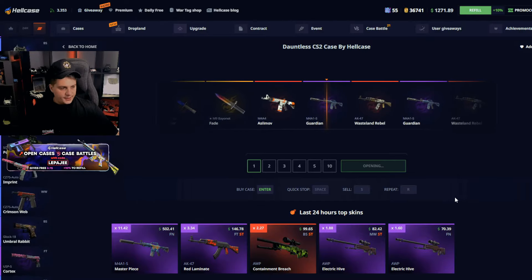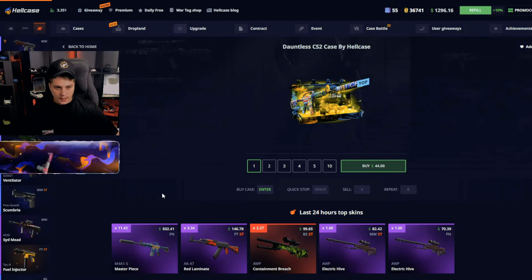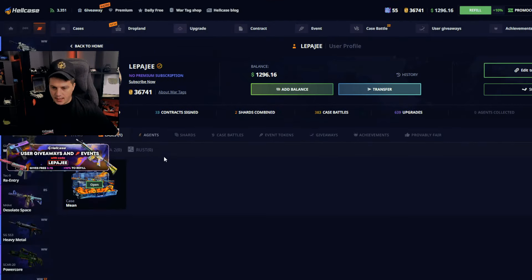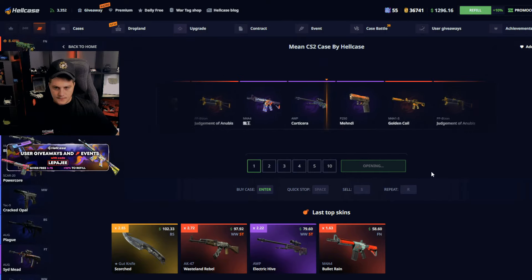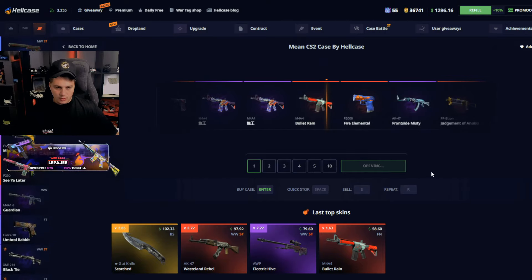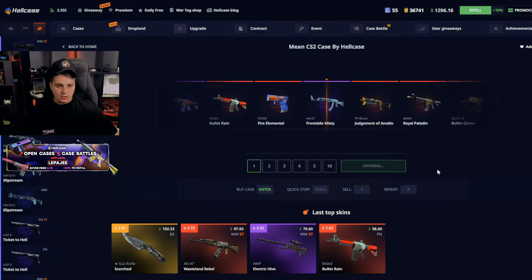Guardian — what? Piano? What piano? Help — custom. Okay, so I think we saved a lot of money, but it's drop land and we just got unlucky on opening.